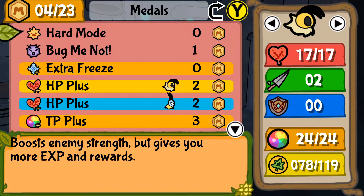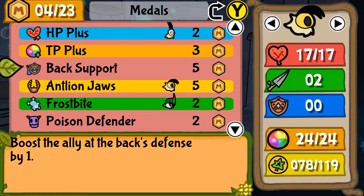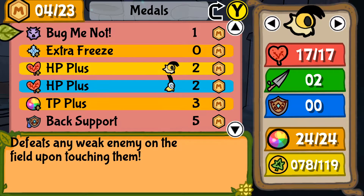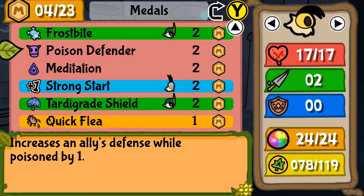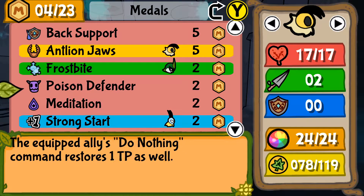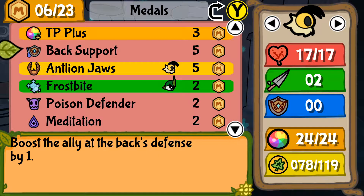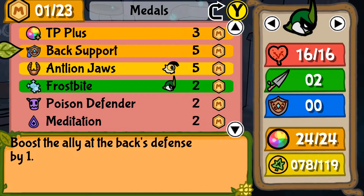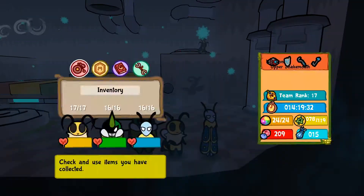I put points in metals but didn't actually add any new metals, so let's do that. We have 23 metal power total and four points we can use. We could do meditation and poison defender. Let's take off strong start because it kind of sucks, and just do back support. For who's gonna be in the back - most likely Kabu. Can he be in the back with Leaf in the front? That's actually how it is right now.